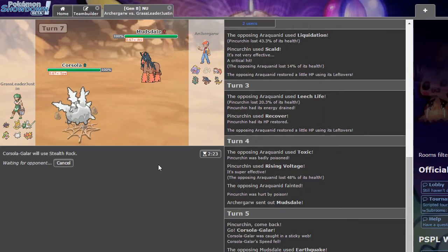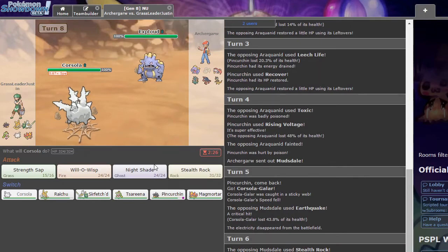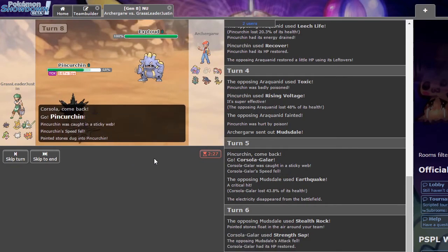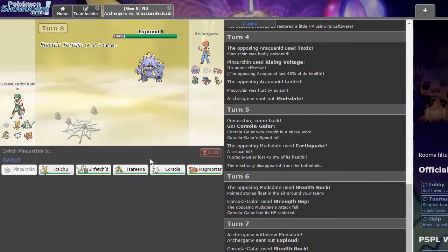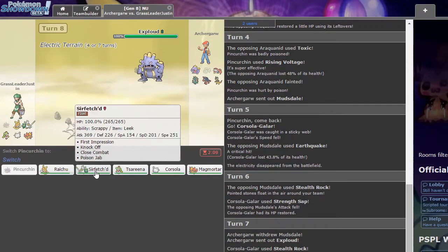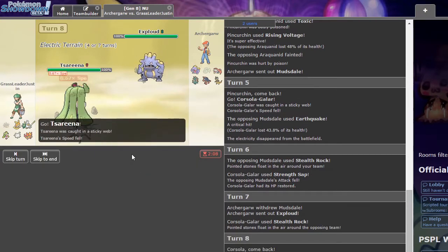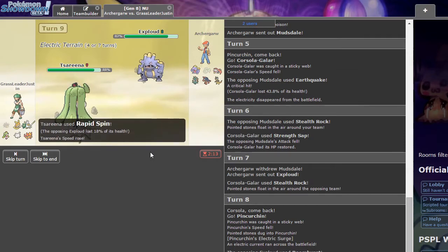Exploud — okay, this is going to try to KO us. I think we go to Pincurchin here, just kinda sack it, set up terrain again, and then we get a free switch in. Alright, now we bring Raichu in and do as much work as we can. Or do you want to try to Rapid Spin first? I was thinking spinning first. Otherwise we could go First Impression, but then he'll KO with Boom Burst. I like Spin. Because we've got Triple Axle for the Anchor. We get Rapid Spin off now — perfect. Now we're set up for Raichu.